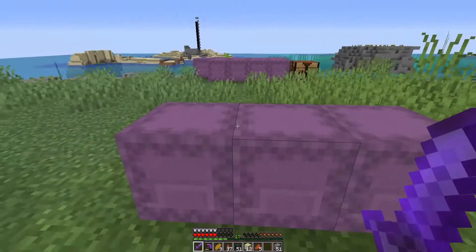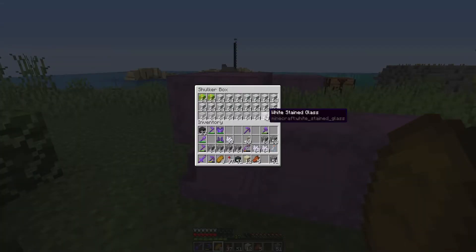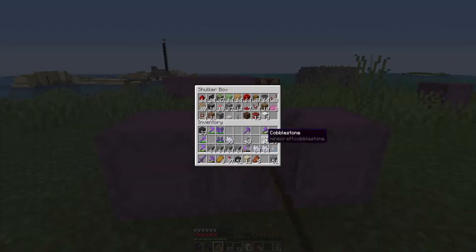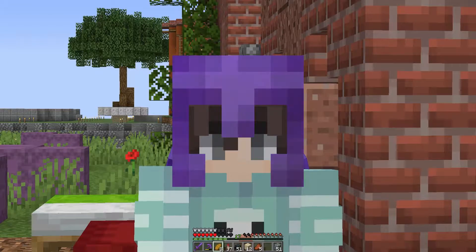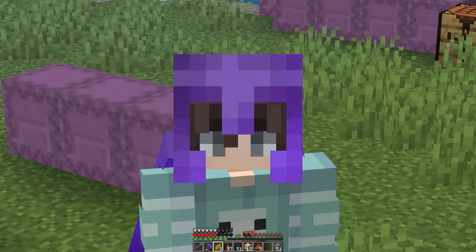And there we go — we have all of the materials. That is a lot. Ton of white glass. And the worst part, it's just all this random stuff. Like, I need one lever, one trap door. Yeah, it's not fun. Now that we got the materials, let's get building.